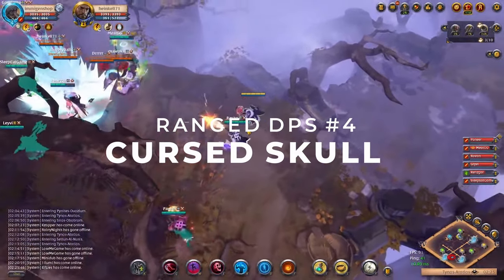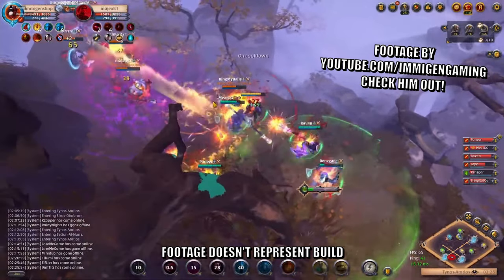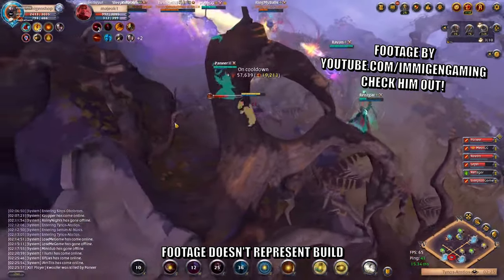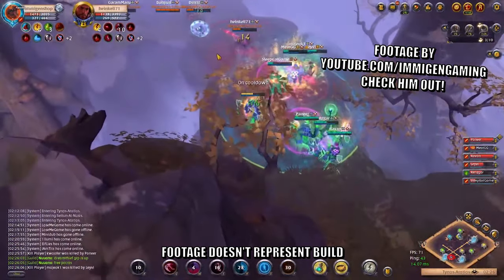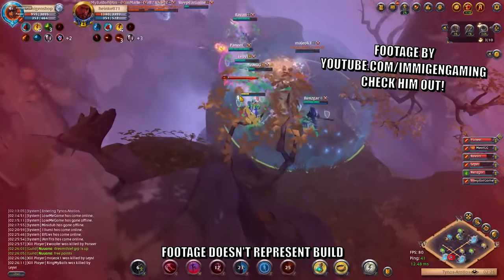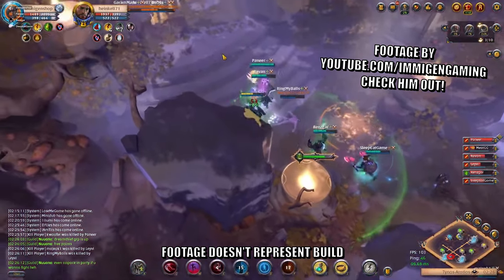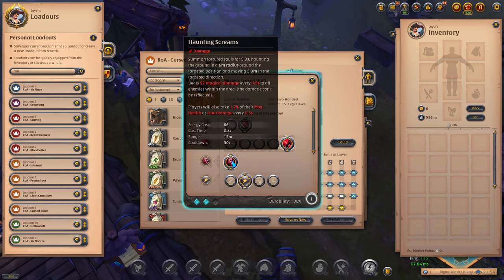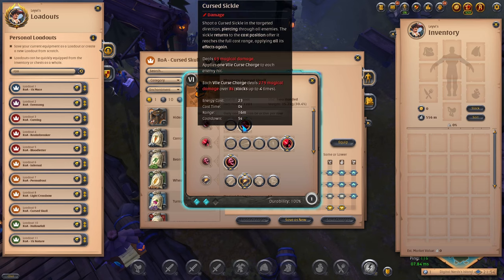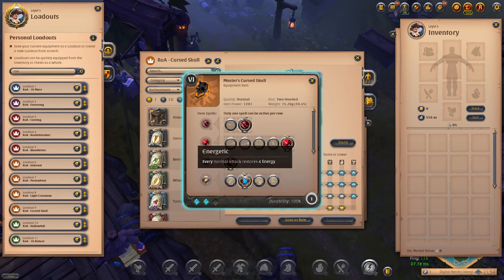Our fourth and final ranged DPS for the Roads of Avalon is the Cursed Skull. With how the Roads are designed, this build adds immense value through zoning your enemies — and if they don't respect your zoning potential, they simply take a ton of damage. Your PvP role is to apply constant pressure with your abilities, and just like the Light Crossbow, you also provide utility in the form of shields and purges. The Cursed Skull has Hunting Screams as the special ability, which has immense zoning potential and deals a ton of damage. Cursed Sickle on your primary for DOT and constant pressure, Dark Matter on your secondary. Since this build has no energy sustain, take Energetic on your weapon to compensate.